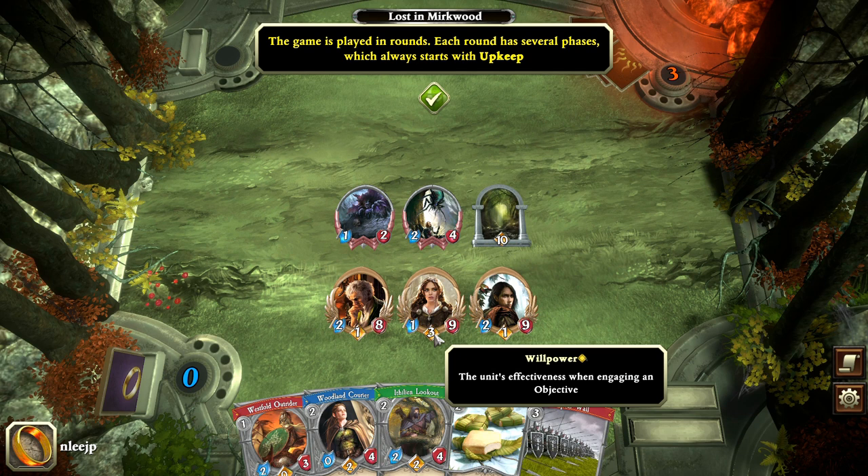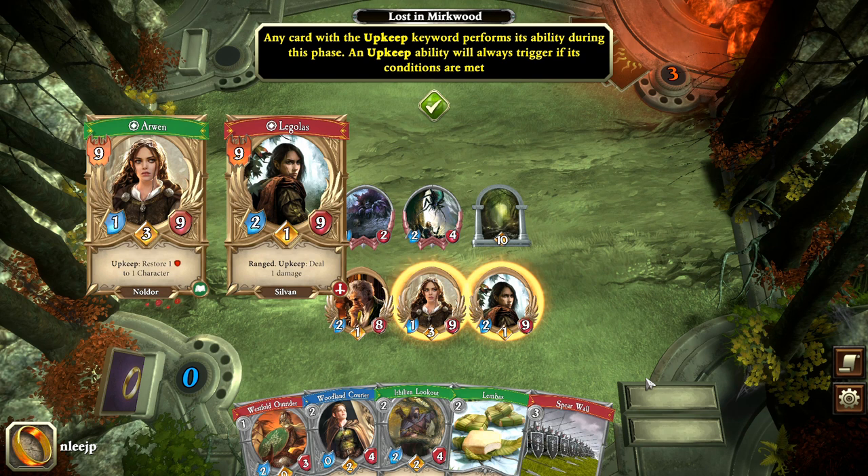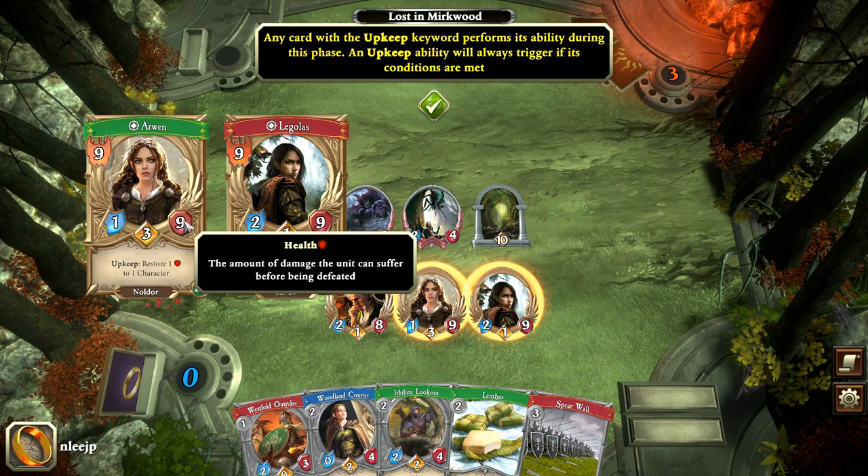The game is played in rounds and starts with the upkeep phase. Certain abilities trigger here — with Arwen, for example, it says upkeep: restore one health to one character. With Legolas it says deal one damage — that's his ranged attack. Looking at character stats, the axe blade icon is attack strength, the book icon is willpower which advances the objective, and the heart is health — the amount of damage a character can suffer before being defeated.